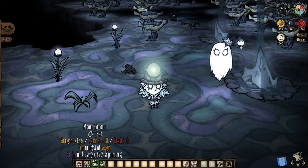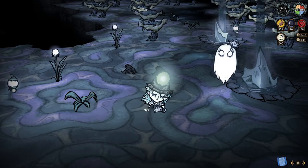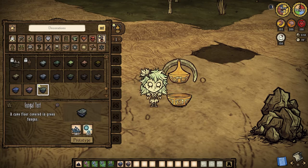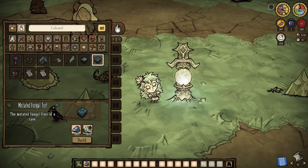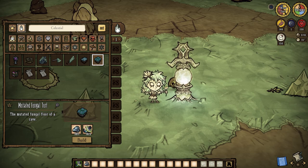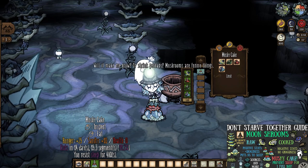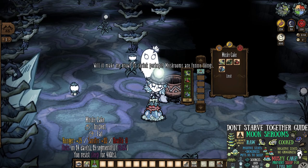Moon shrooms and their sleep mechanics: stat-wise they are nothing to write home about. However, their unique abilities to render us asleep while also combating grogginess are very noteworthy. Raw versions cause sleep, with cooked variants being the ones that can really get us back in action fast. Just like all three versions of fungal turf can be made at a terra firma tamper using mushroom spores, moon shrooms also go into crafting their own turf — the mutated fungal turf seen in the lunar grotto. But nothing beats mushy cake: created by combining every single mushroom variant, each bite makes us fully immune to sleep for an entire day. Not even bearger can give us a snooze.